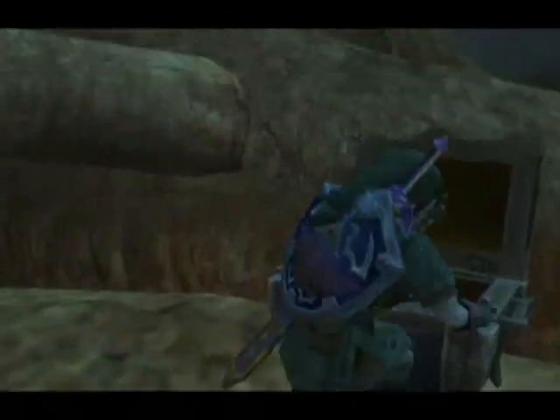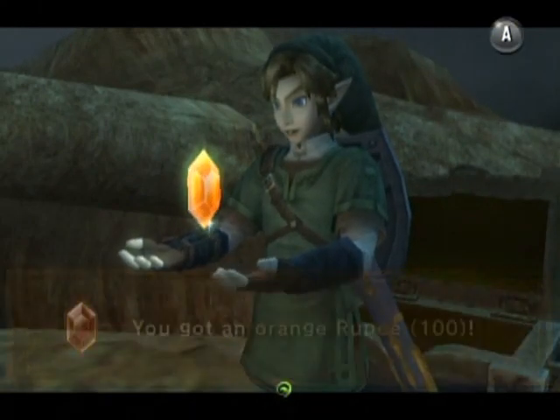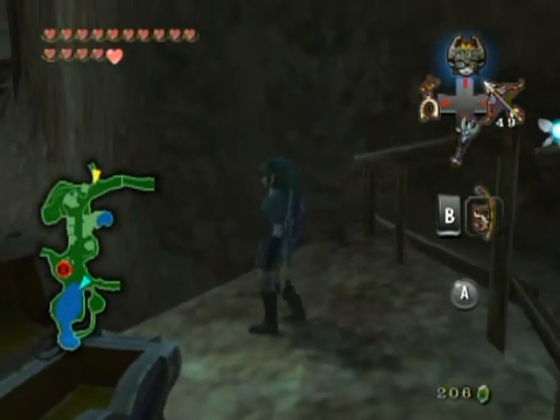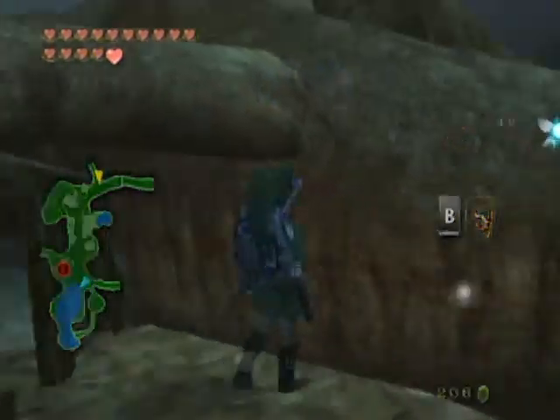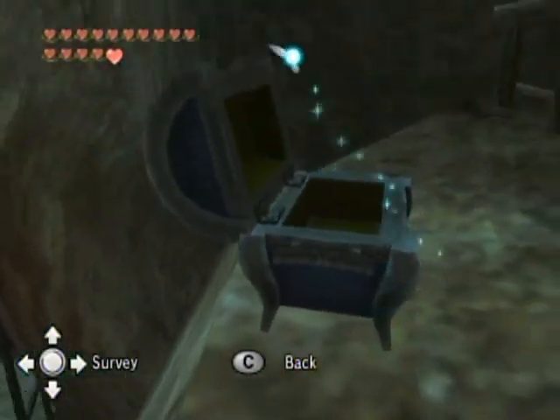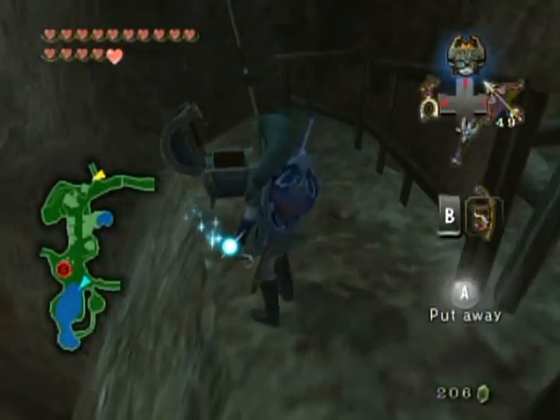What's inside? A whopping 100 rupees — it's an orange rupee. And there you go. That's a rather tricky chest to figure out, I have to say. But it was fun trying to do it, because this place is kind of like a puzzle in a way — how you have to get this chest. Well, back to more Heart Piece side quests.